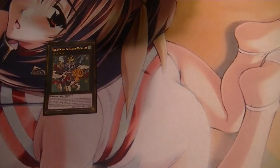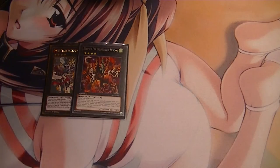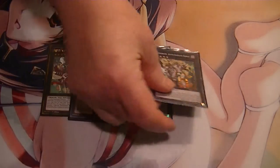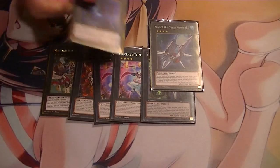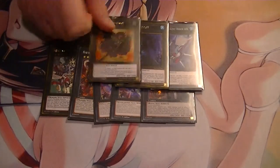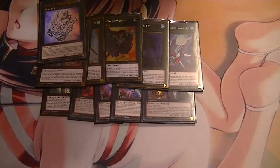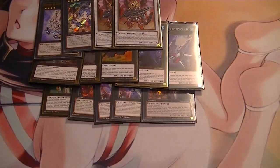For the extra deck: Magister, Harpy's Pet Dragon since this is Wind, two Trapeze Magicians, one Cairn Gorgon so you can protect your stuff, one-on-one, Abyss Dweller, Cowboy, Castile, Chidori, Crab, Downard, two Ignisters. And what I am missing is one Dynister — that would make up your 15 cards.